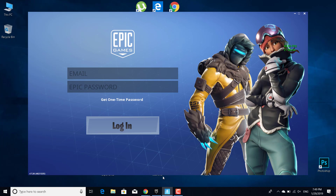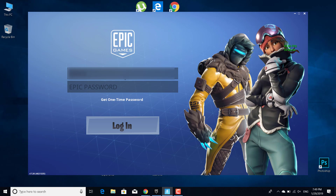What you want to do is just open Fortnite and get to the login menu and write your email. After you do that, click on Epic Password and what you want to do now is just enter the Fortnite version.